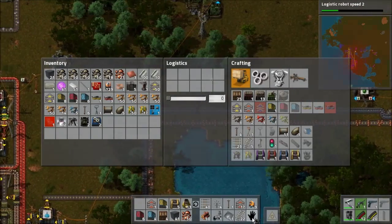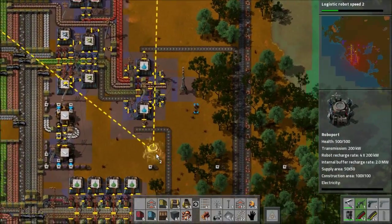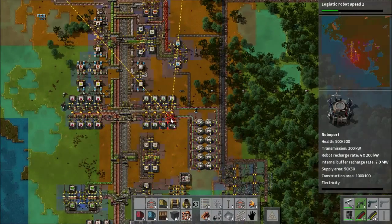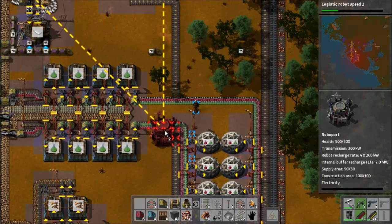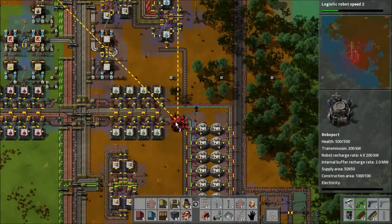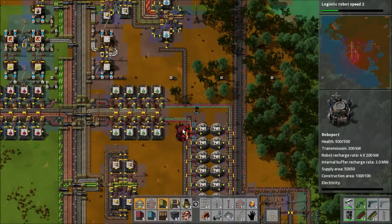If I am going to place these roboports — which I am — I want to make sure that I get these balanced out in terms of their distances properly. I want to make sure that when I go to place them they are being placed where they would otherwise be placed. So I guess this one would be right here, which I can make work.